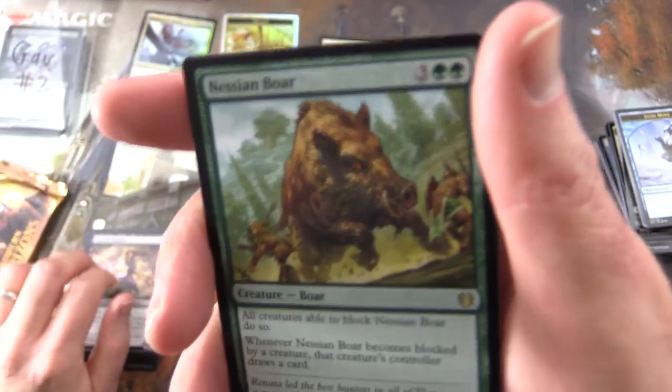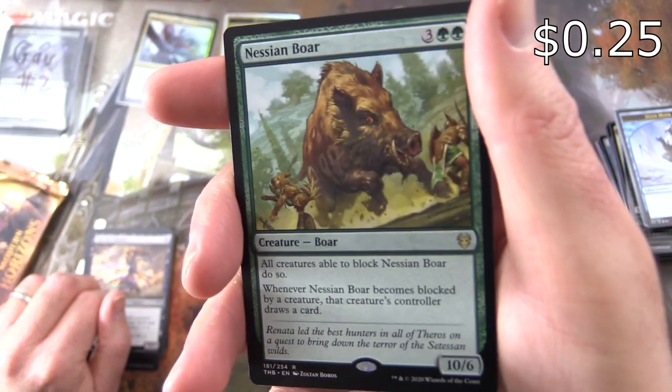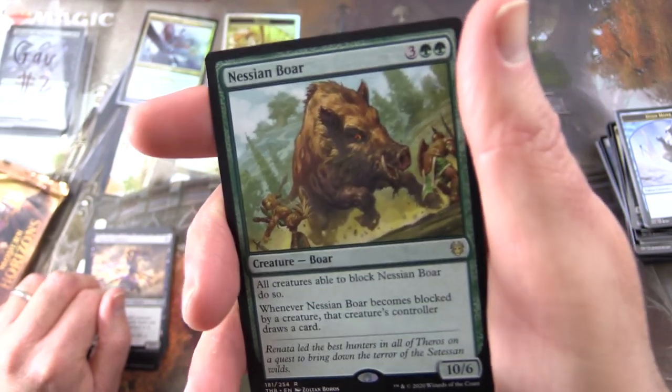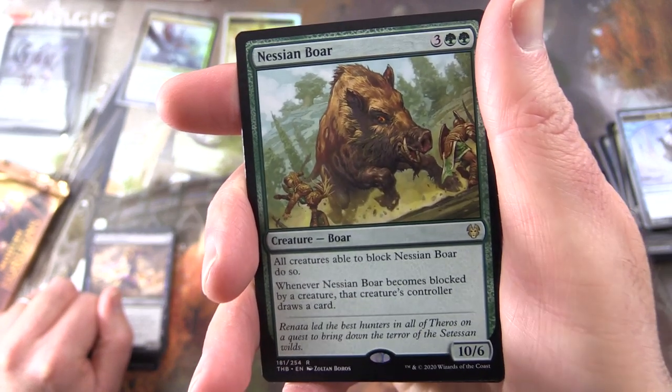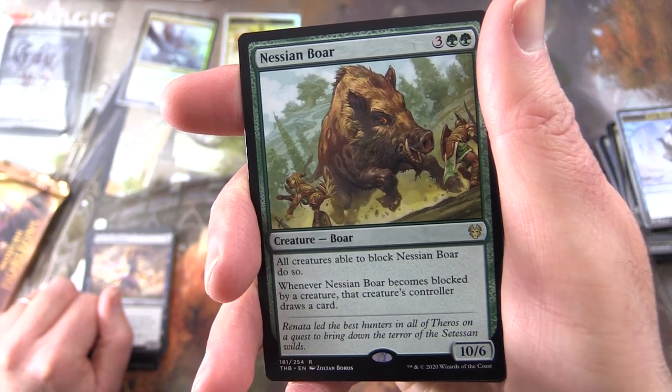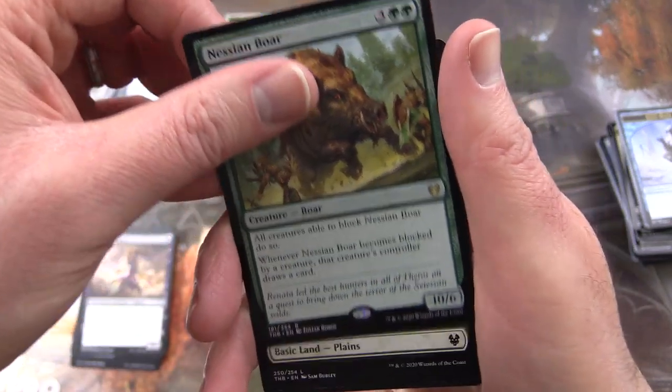And the rare is Nessian Boar — Creature Boar, 10/6 for five. All creatures able to block Nessian Boar do so, and whenever Nessian Boar becomes blocked by a creature, that creature's controller draws a card. Alrighty then.